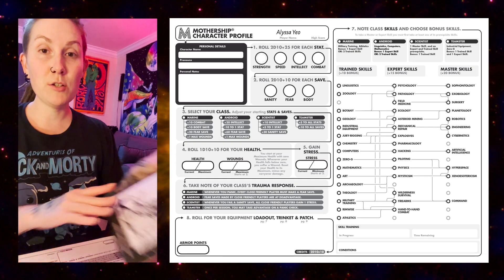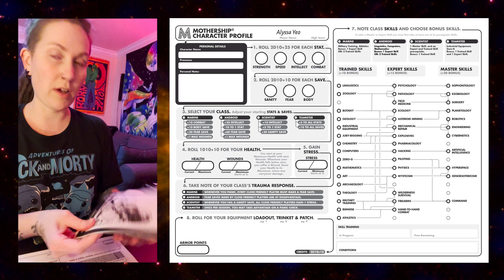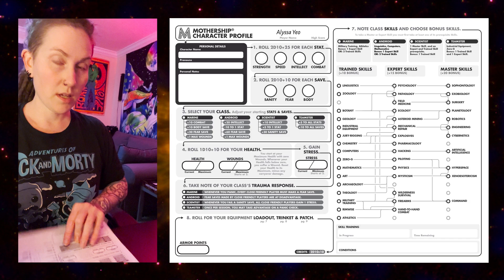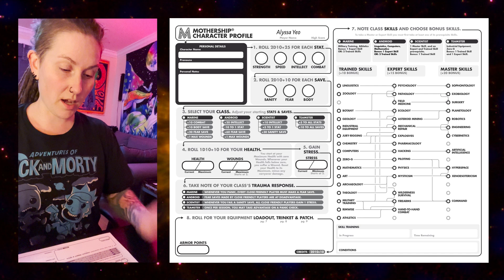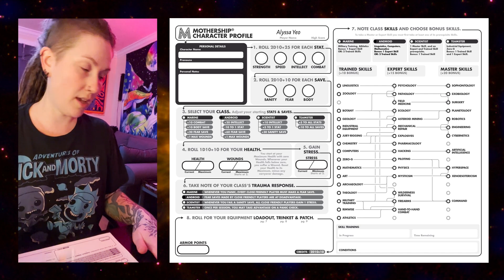Come hang out with me while I make my new Mothership character. We're gonna follow along in the Player Survival Guide — this is only like the second time I've made a character. I printed out a character sheet, the official Mothership character sheet. I already decided that I want to play an Android for this game.